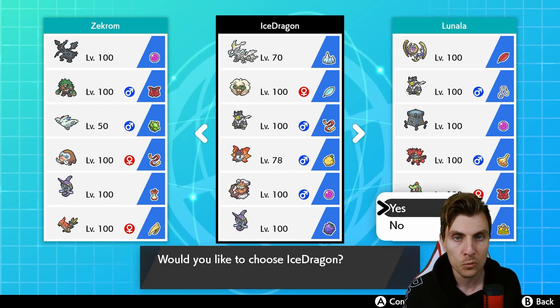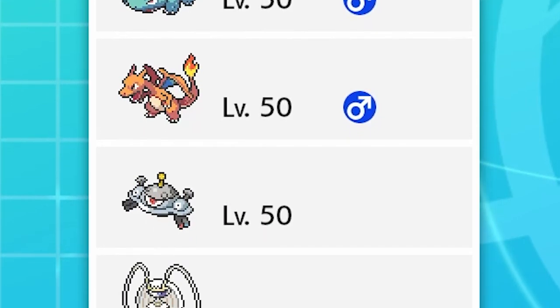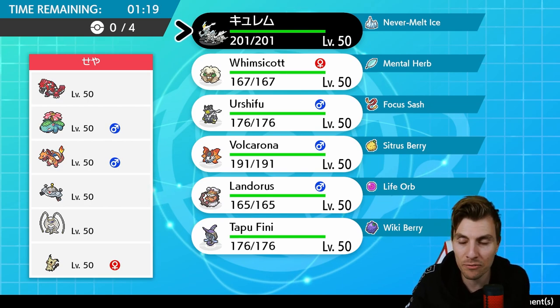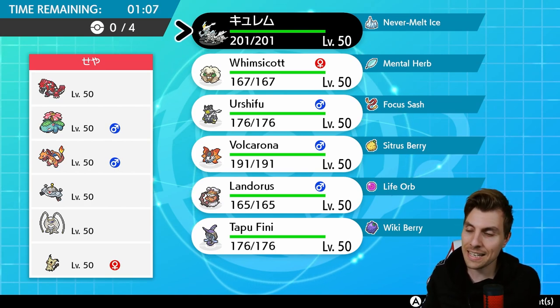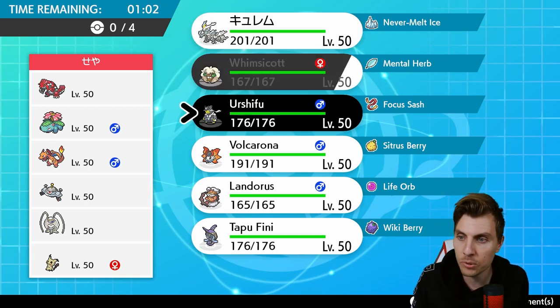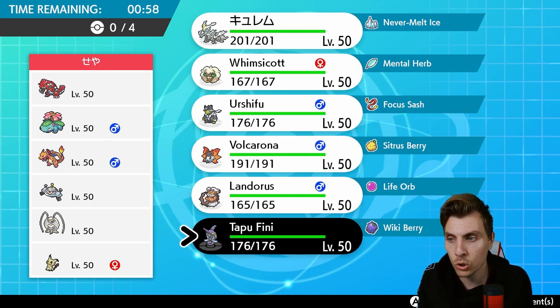First up today we have a team of Groudon, Venusaur, Charizard, Magnezone, Pheromosa, and Mimikyu — a cool-looking team we haven't faced before on the channel. Got all the sun Pokémon here. We don't need to worry about Gigantamax Charizard or Gigantamax Venusaur anymore. The Venusaur with Sleep Powder makes it a little obnoxious to deal with, but we do have Tapu Fini to come in with terrain and disrupt that.